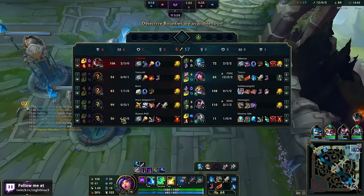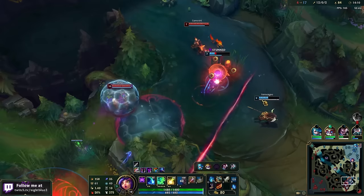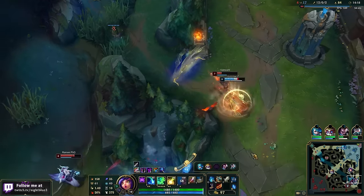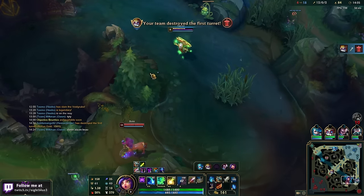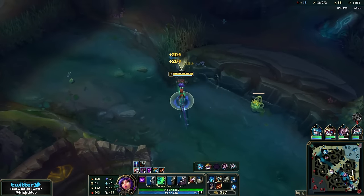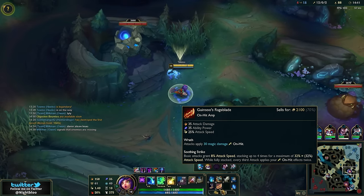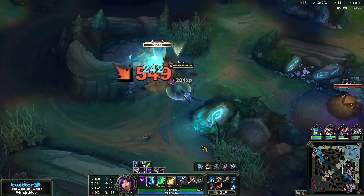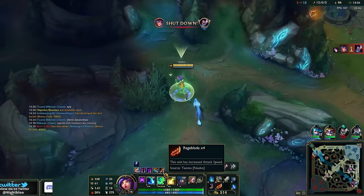I'm definitely going Wit's End next because they have a lot of AP. Now that we have Rageblade — when it's fully stacked, every third attack applies your on-hit effects twice. So when it's fully stacked, boom — every two attacks we get this bonus. That's so crazy. Brand has died 10 times now, so I'm kind of down to just kill him over and over and see what kind of record we can go for.